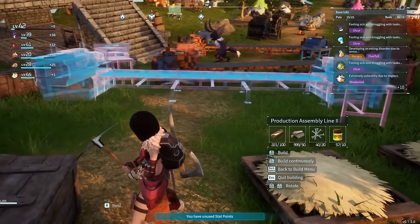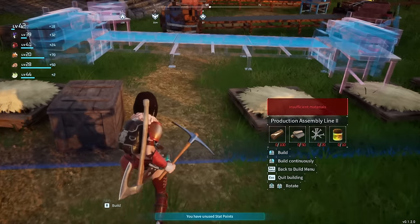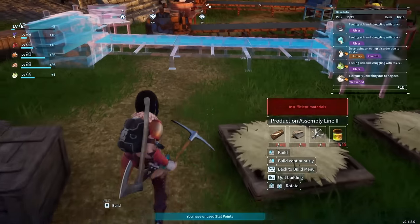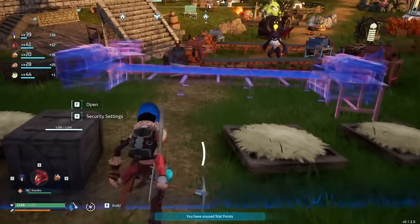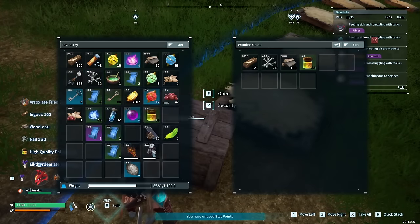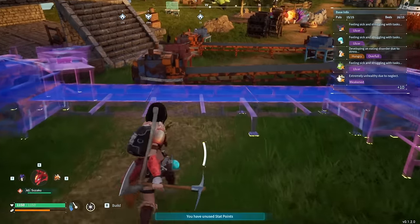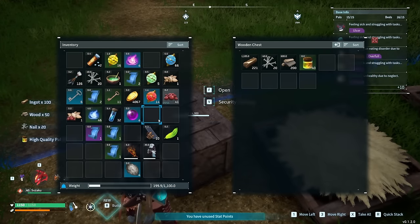It helps to get a running start because there's acceleration in this game. You're going to start moving out and then try to click it on your way out. This is really hard to do just right. You just keep trying like this over and over and over again until you get as many dupes as you want. The more you do it, the faster you'll get at it.